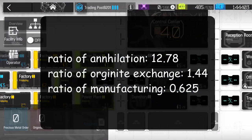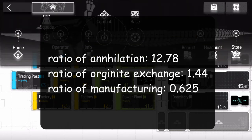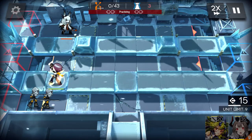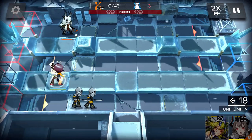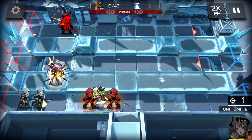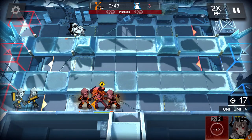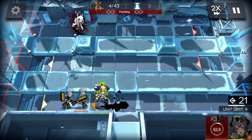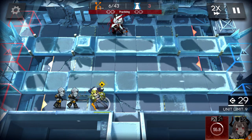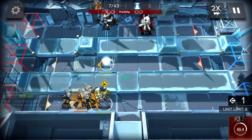What this means is that you get 0.625 Orundum for every sanity you spend farming for it — that's very bad, and that is the reason why mostly everyone recommends against farming for Orundum. You also need to consider that while manufacturing Orundum, you're not only spending your sanity to farm resources, you're also using your facilities for Orundum manufacturing when they could be making free LMD and experience cards instead.